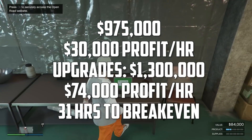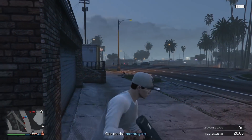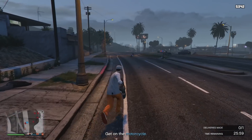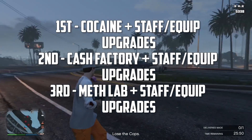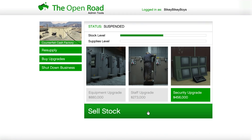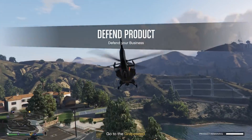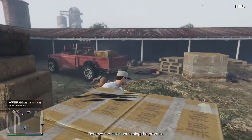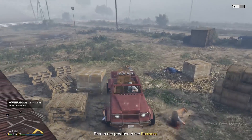So which ones are worth it? I'm not a fan of the Weed Farm or Document Forgery — those are a no. But the Counterfeit Cash Factory, Meth Lab, and Cocaine Lockup are definitely really good businesses to own. I'd recommend buying in this order: Cocaine Lockup first with its upgrades, then the Cash Factory with upgrades, then the Meth Lab with upgrades last since it's the most expensive overall. As for the security upgrade, it reduces the chance of NPC raids that can steal all your product. If you have millions, yes it's worth it, but if you're struggling for money it's not strictly necessary right now.